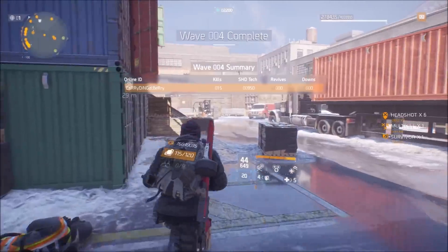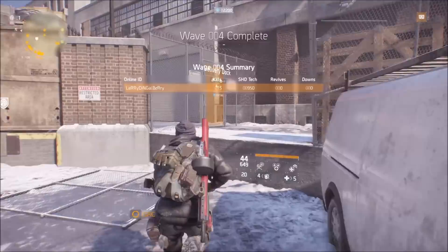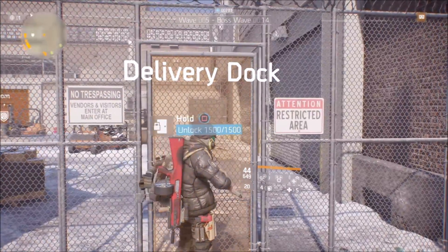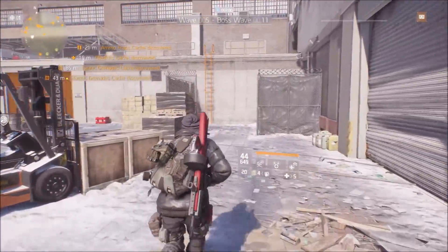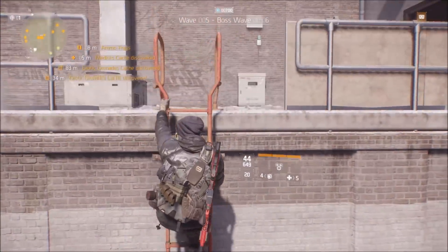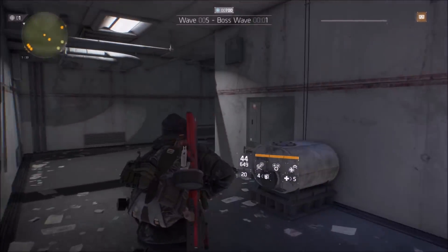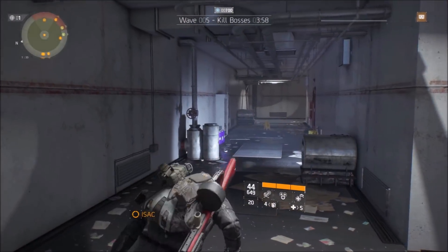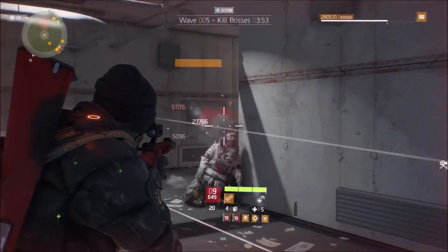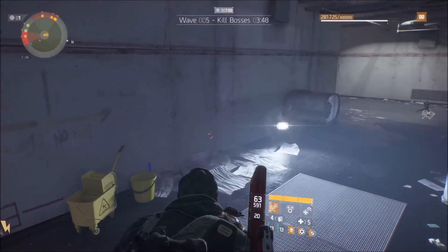We're just going to be getting that shade tech to put on the turret once we open up the second door and get into that room, but we gotta open the delivery dock first. A lot of people open that door around wave 10 or so — I wait until wave 14 is over, right at the end, and then we go in there and put all the shade tech we got on the turret. It works out pretty good.